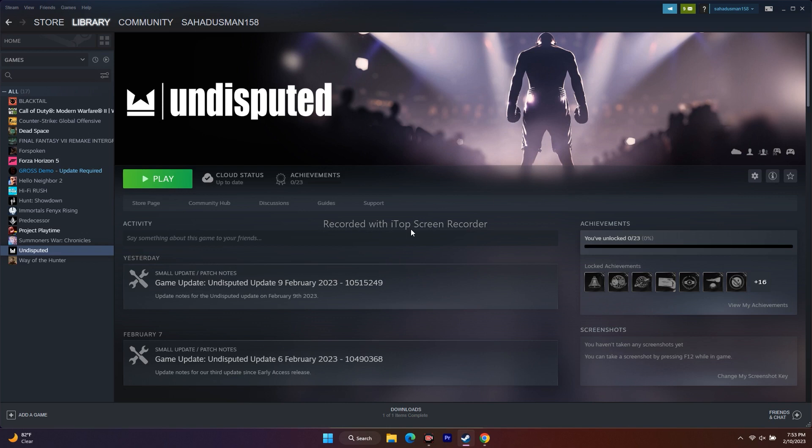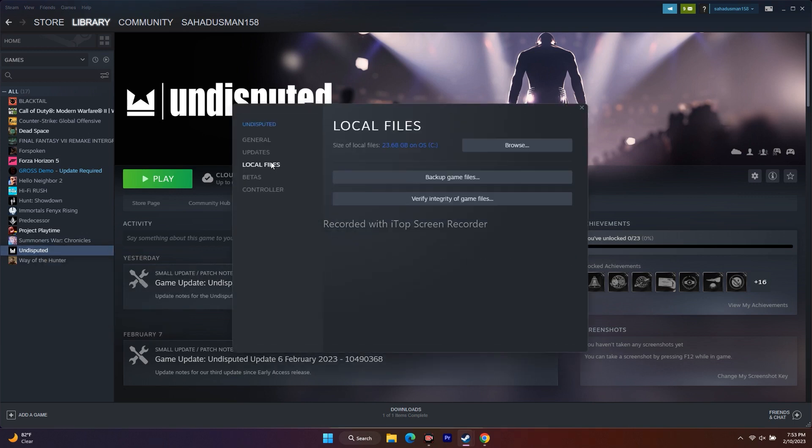Moving to the next fix: you have to verify the integrity of game files. Go to the game in Steam, right-click and go to Properties. From here, click on Verify Integrity of Game Files. This is going to fix a lot of issues — if any files are corrupted or missing, all those issues will be fixed by this step.